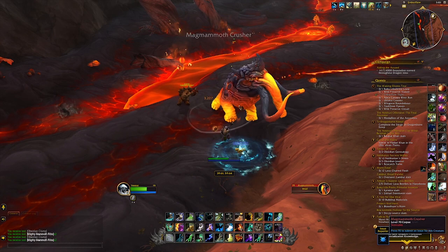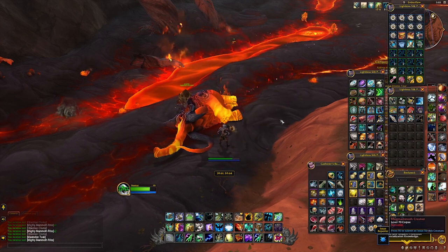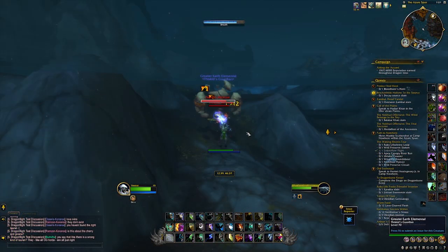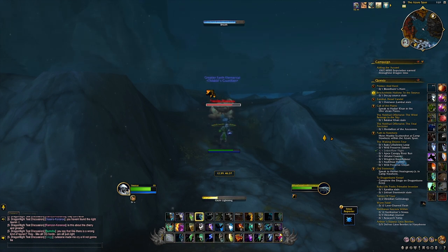The mastodon tusks are going to be found on pretty much every mammoth in Dragonflight — it's going to be a very small chance, but every mammoth will have a chance to drop it. The aquatic maws are the same kind of thing, but they're going to be from fish.